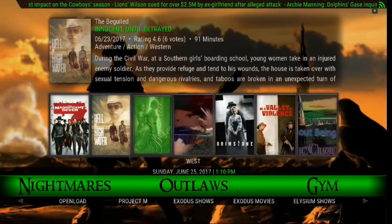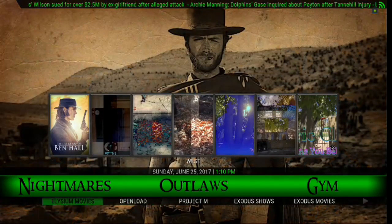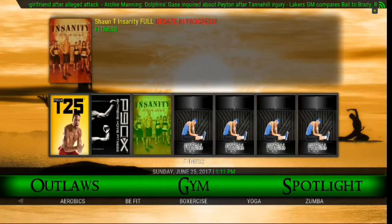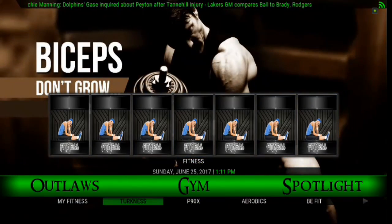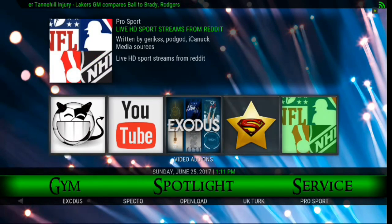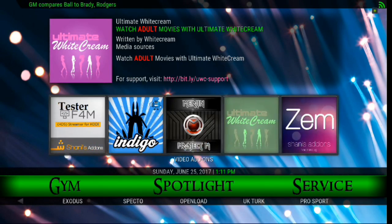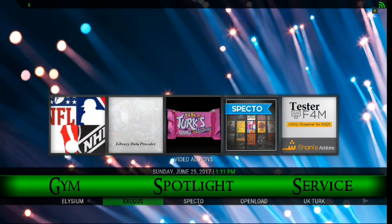Same thing with Outlaws — so once again we give you a Western flavor. And if you go down, you've got your sub-menus again. This build is loaded, guys. You also have Gym if you're looking for any kind of workout videos, with sub-menus for different types of workouts. You also have Spotlight — this is your main add-ons, most popular add-ons. It gives you an adult section as well, and under Spotlight you have your options for add-ons.